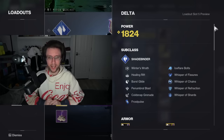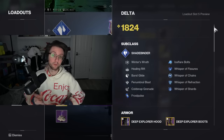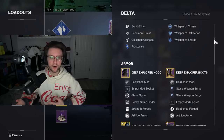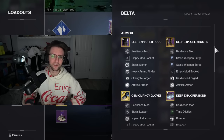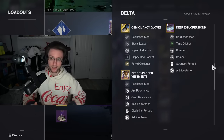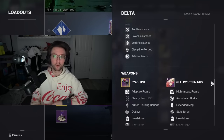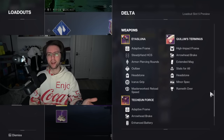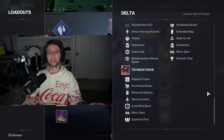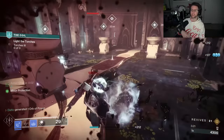Next up is a Stasis build in Osmeomancy Gloves. I know Stasis isn't really the most popular, but this build is still incredibly good at crowd control if that is something your group needs in Grandmaster content, and it also has life outside of Grandmasters. You could use Ager's Scepter here if you want, but a more traditional weapon loadout is totally fine since a lot of the freeze potential comes from the build itself. In GM world, I think Bleak Watcher is simply too powerful for most people to give up with its crowd control potential. This is great for areas where you know you're gonna get to bunker down for a little bit — toss out a couple of turrets and just let them go to town.